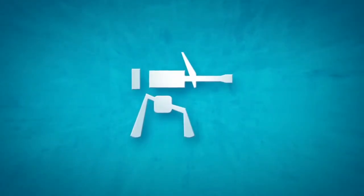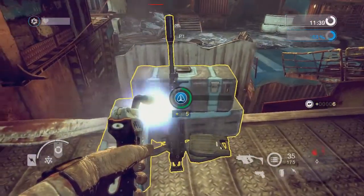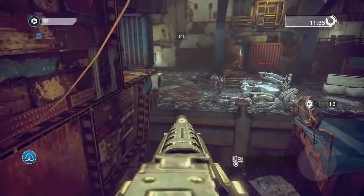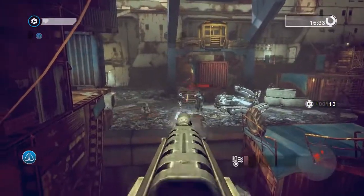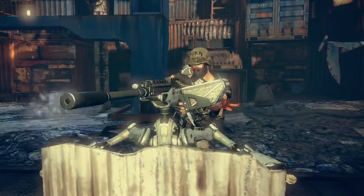Machine gun nests. Engineers can take missions to assemble machine gun nests in the battlefield. Machine gun nests overlook strategic points on the map and do not run out of ammunition. They can overheat, however, if used for too long.